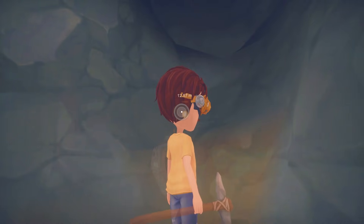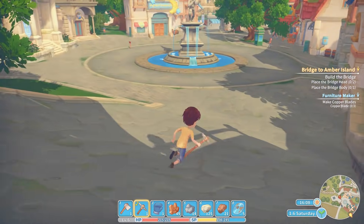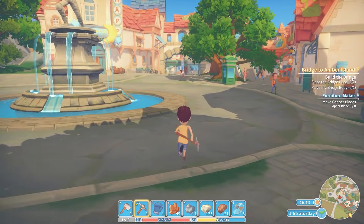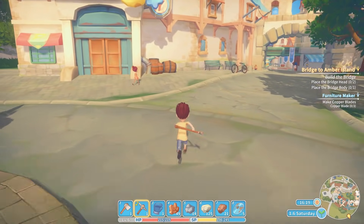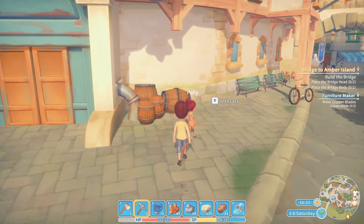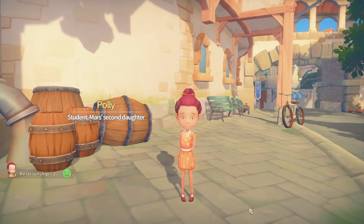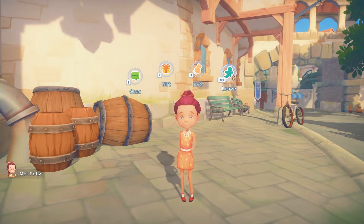Let's make some use of this day while it's still daytime. We can probably make the civil grinder now, and probably some more copper blades as well. We should also be talking to people around town to up our relationship points. Who's Polly? Are you the new builder? I'm Polly, Mars' second daughter. Let's chat and see if we can get relationship points with them.